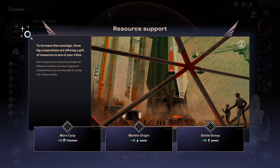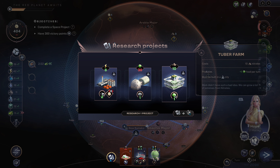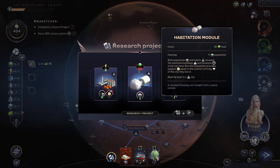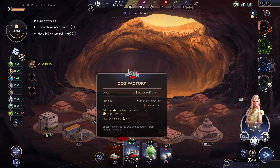We've got some options here — I'm definitely taking the titanium. Here we can pick a hab module or a tuber farm. I think I'm taking the hab module just so I have the ability to build something else here.